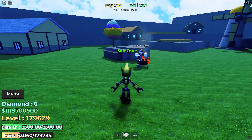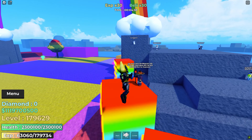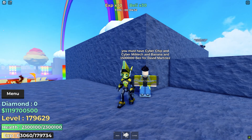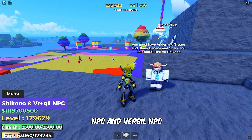Next, travel over to the Event Island. At the top of the three multi-color buildings, you'll find Sid NPC, Ryomen Sukuna NPC, and Migomen NPC. From there, head to the nearest mountain where you'll spot the David Martinez NPC. While you're on the mountain, keep an eye out for Shikono NPC and Virgil NPC who also spawn there.